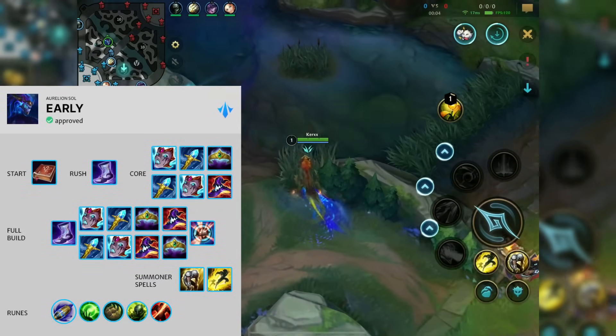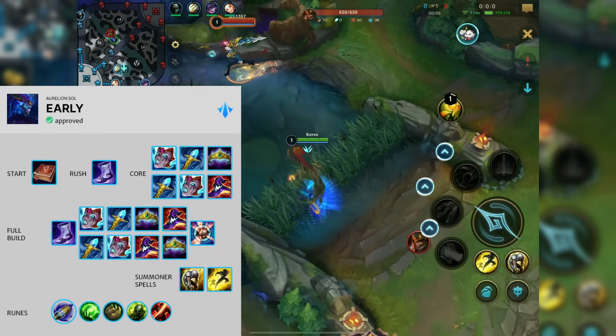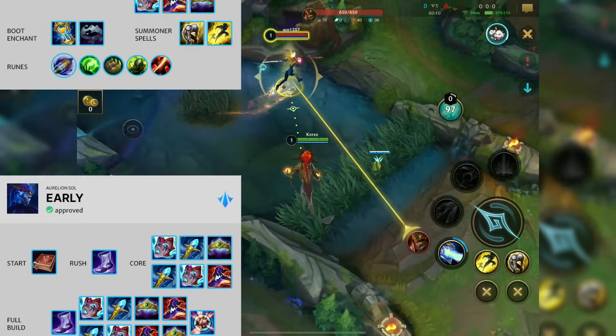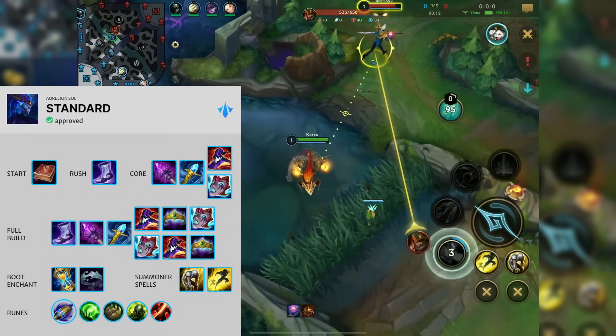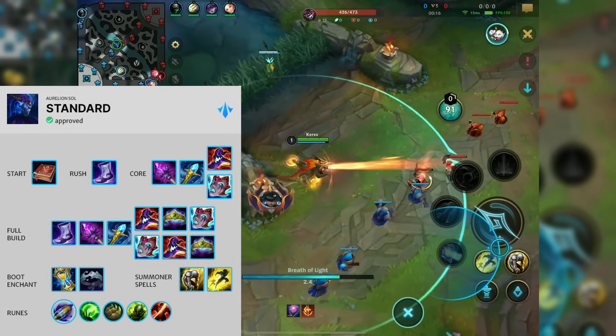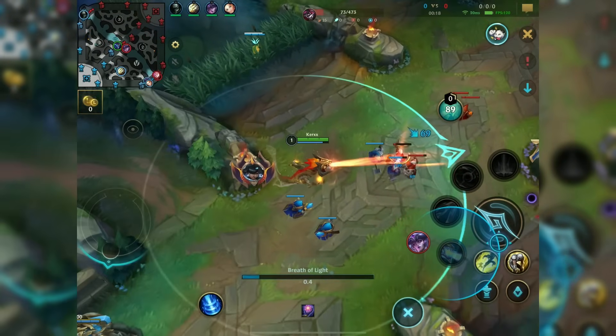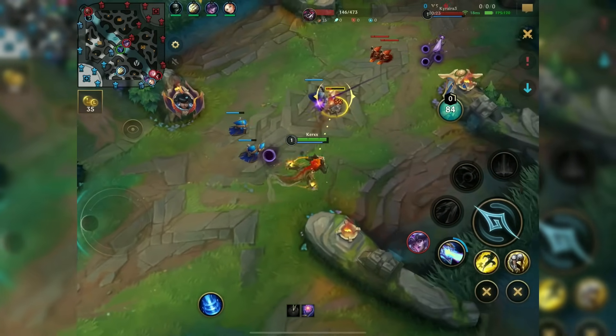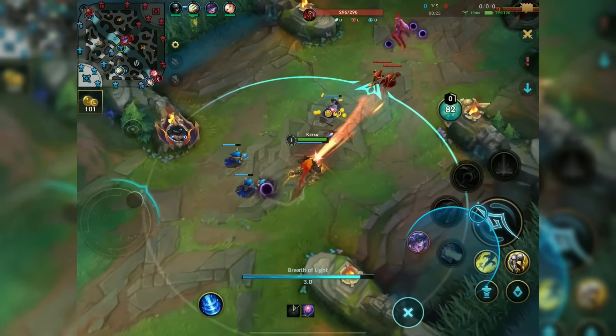Hello and welcome back to another Riftguides Wild Rift video. Today we're going to take a look at the newly reworked Aurelion Sol. We had to go into a PvP game because it's impossible to get this champion in a ranked game — it's either perma-banned or first pick on blue side. So the only way to play this champion and get content out relatively soon was in a PvP game.